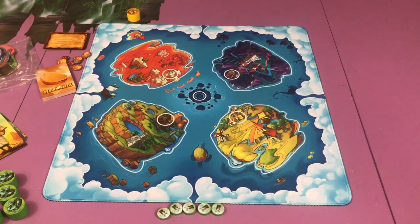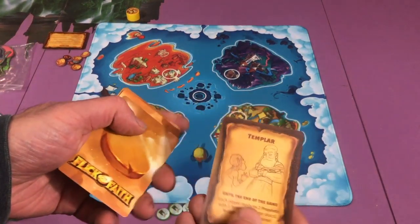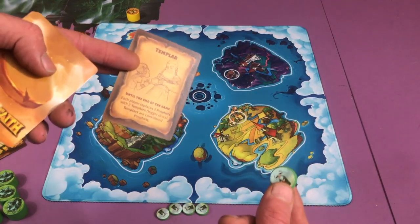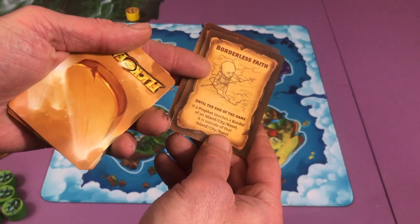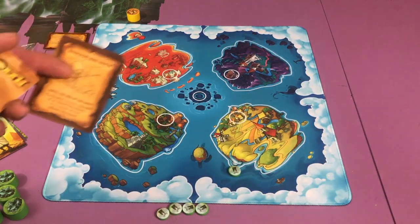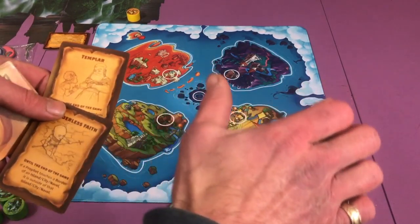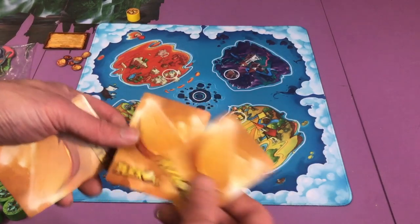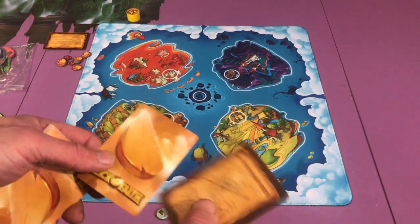A game round starts off with the law phase. There's this deck of cards and we're going to reveal two of them. This could be a thumbs up vote — until the end of the game, each player replaces two of their small discs with a bigger version. Or if the majority votes thumbs down, until the end of the game, if a prophet touches a border of an island, city, or navel, it is outside of that island. Usually just touching a border number counts, but if this law was enacted, it would not count — you would have to be fully in. So everybody's going to hold their thumb out sideways, three, two, one, and vote thumbs up or thumbs down. If it's a tie, you shuffle these cards up and whatever one gets drawn will become the law for that round. Some of them will just last for that round and some will last until the end of the game, and there is a good amount of variety.